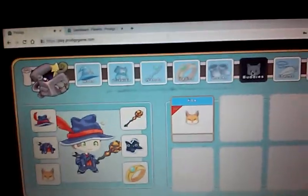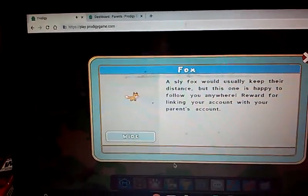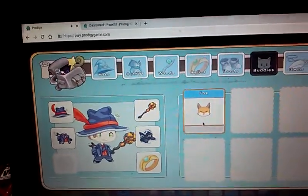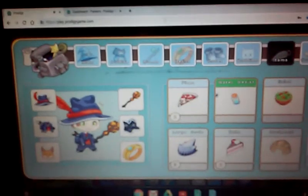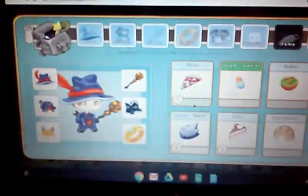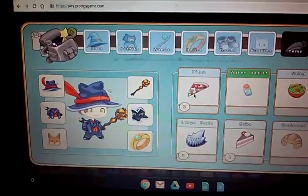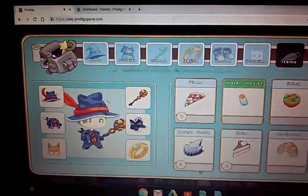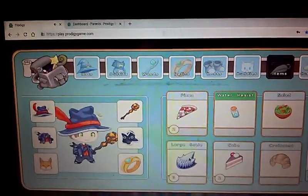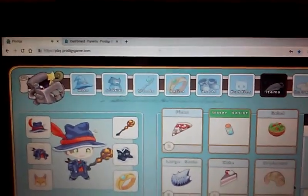Now let's look at my buddies — it's a fox, wait, it's not a fox. Let's go to my items. I have two pizzas, water resistance, salad, large scale cake, and crosswind.